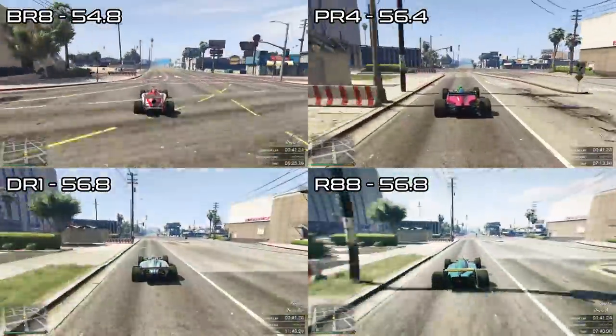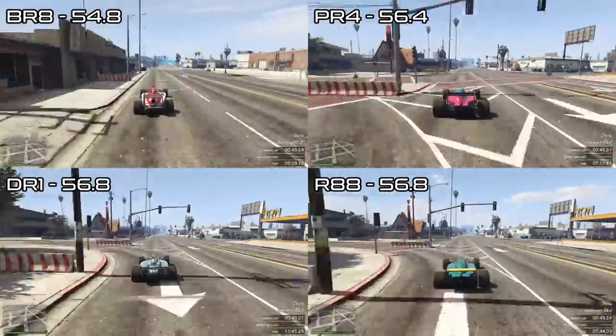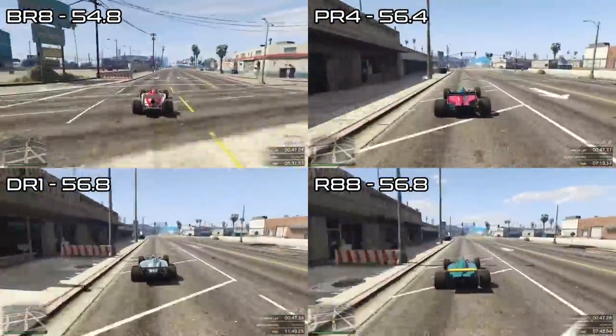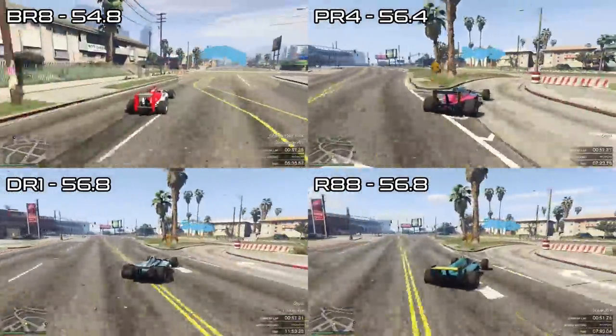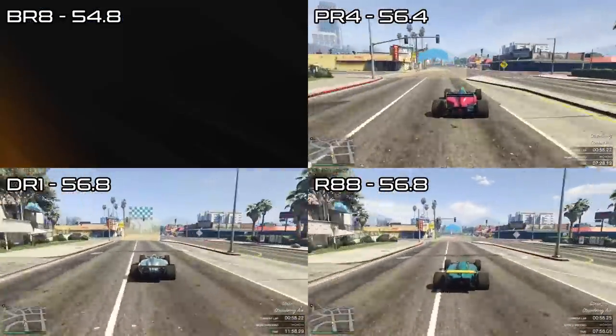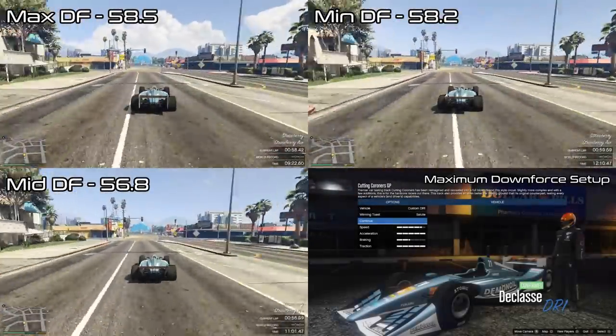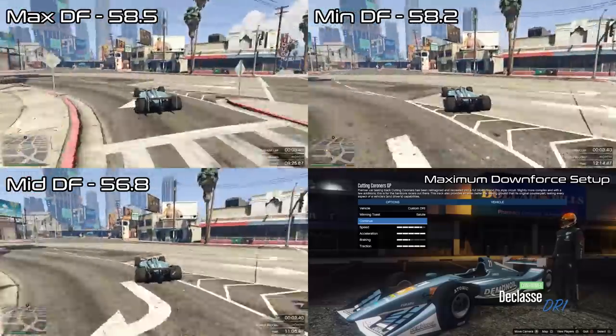The KERS boost, which I used coming out of the hairpin for every car as that's where it's most effective, was also a factor in all of this as well, since it only regenerates when you're off the throttle or braking. You actually end up regenerating more KERS with the lower downforce vehicles because you can't take corners at full speed. That helps them to reduce the deficit that they suffer in corners even further when in a lower downforce setup.